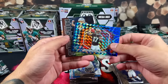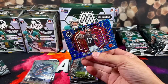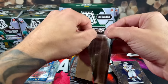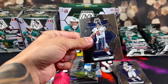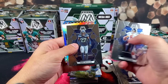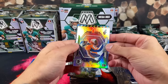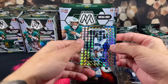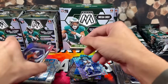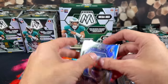Last pack of the Walmart mega box and we haven't had a single top-loadable card. We got Carr, Saquon, a silver rookie for the Broncos — Marvin Mims — Malik Willis, and a blue Gronk on the back. Not a very good box at all. That's why I don't get excited when I see mega boxes anymore.